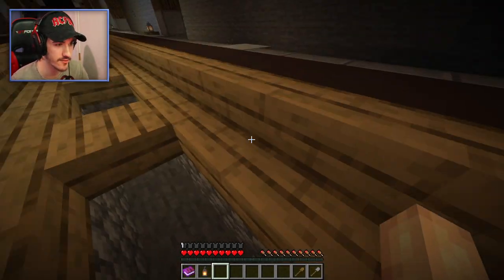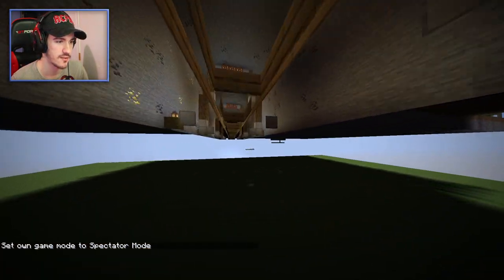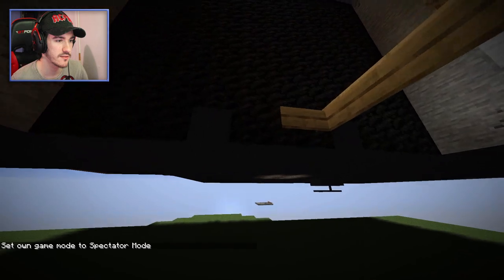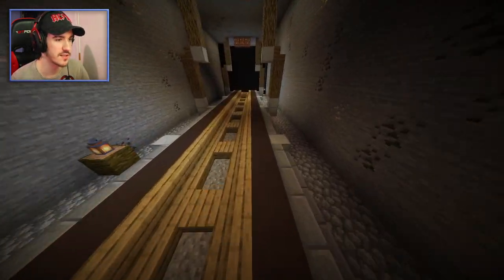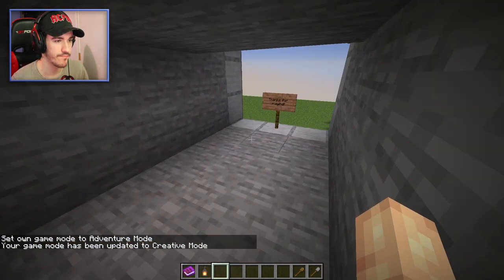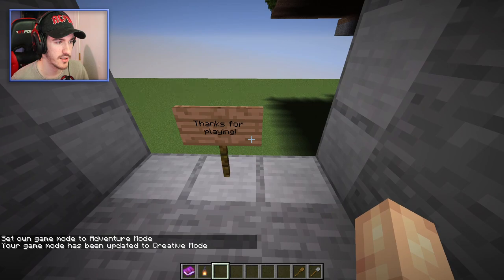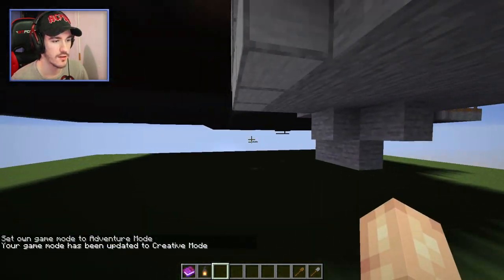I did get stuck right here at the end by breaking this. Is there anything under this, by the way? I was just going to waste my time breaking all of that gravel — there seems to be nothing under here. This last little bit — what is down here? Okay, let's go back into adventure mode. Pressure plate and a thanks for playing sign.